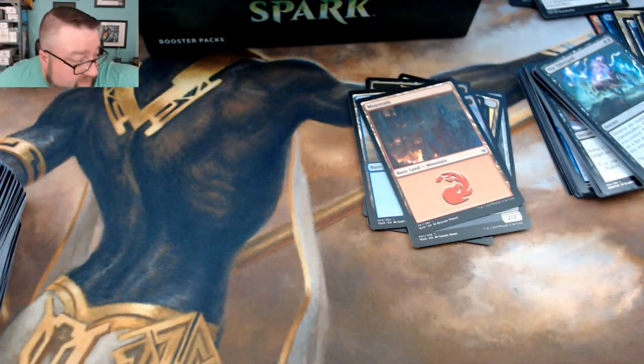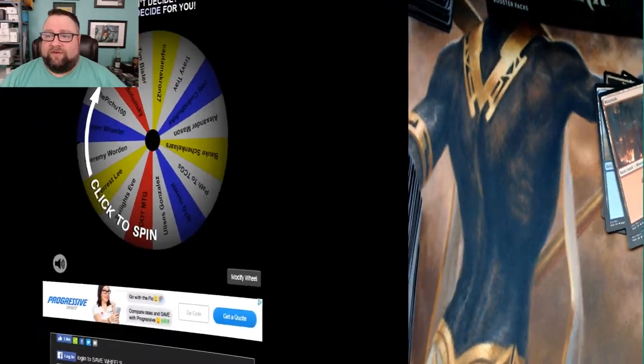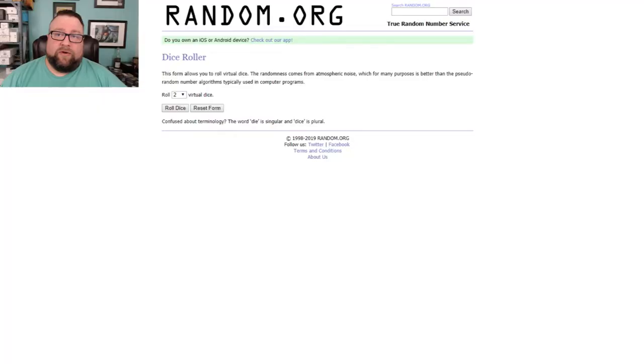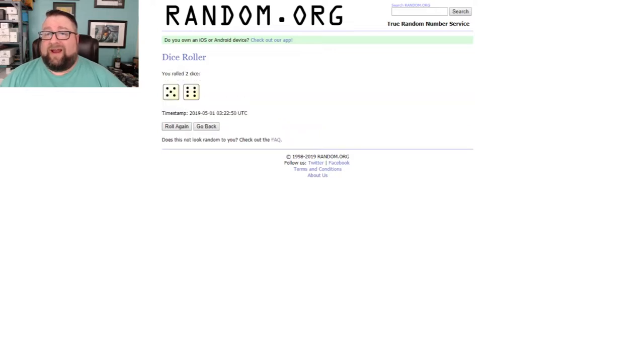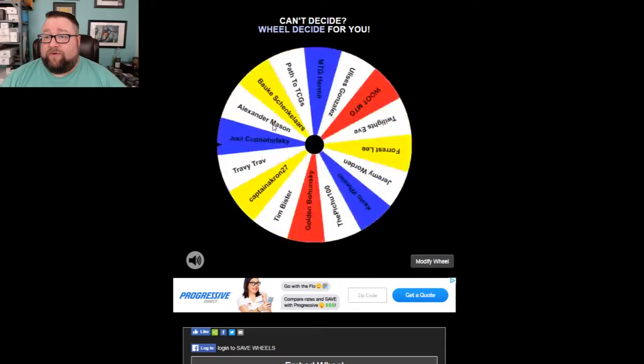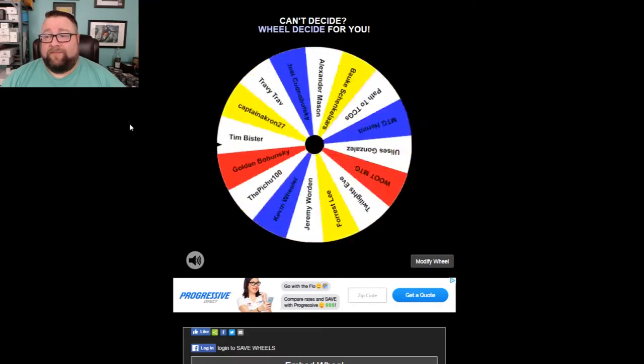We're gonna put all this stuff aside for the patreon build-a-pack box. Now we're going to cut over to one of my favorite sites — Wheel Decide. Everyone who commented on last week's video, your name has been put in. We'll go over to random.org, roll two six-sided dice — we got 11 — so we're going to click the wheel 11 times, and whoever comes up after that wins. Good luck to everyone involved!